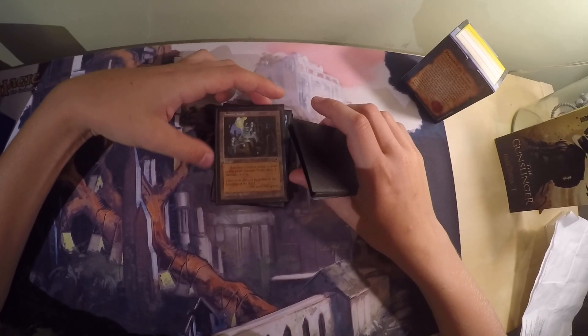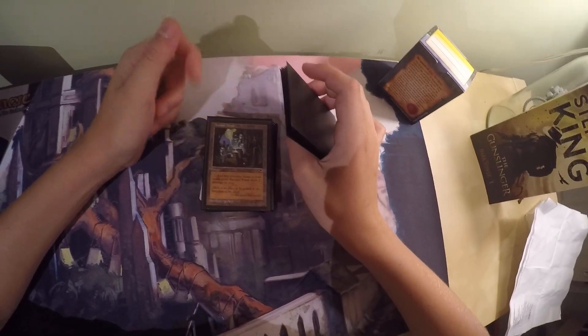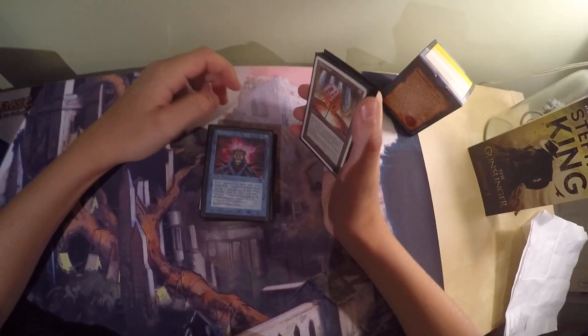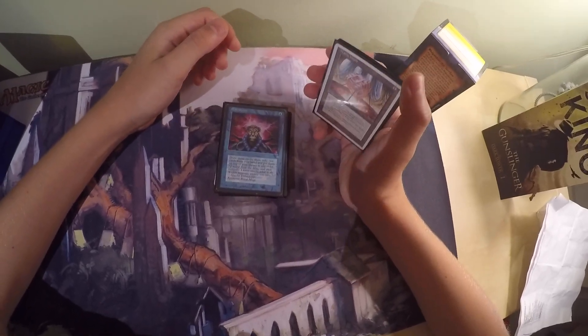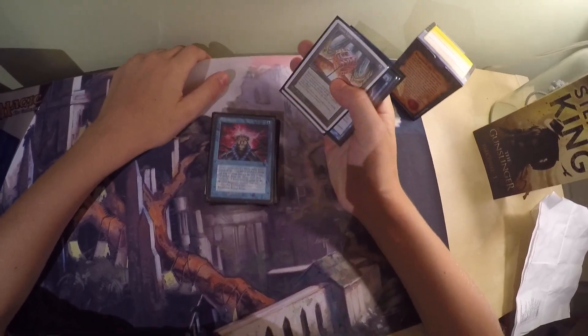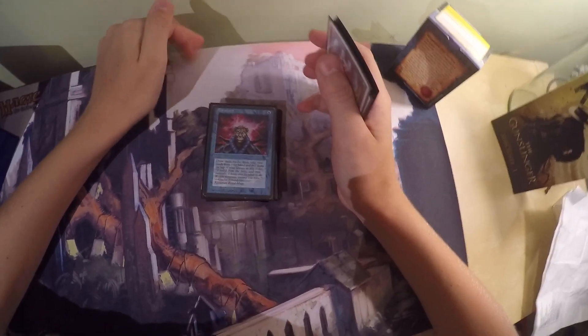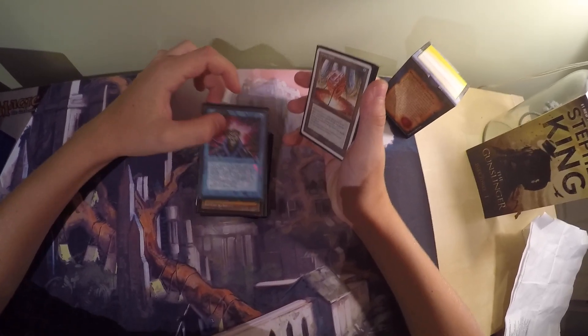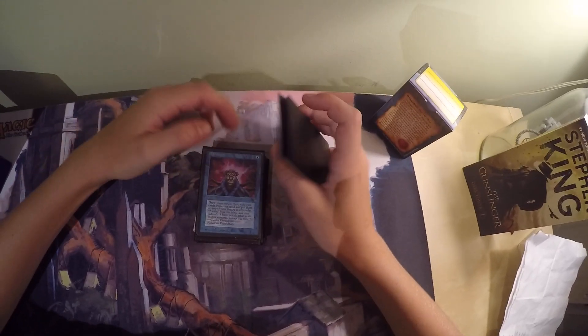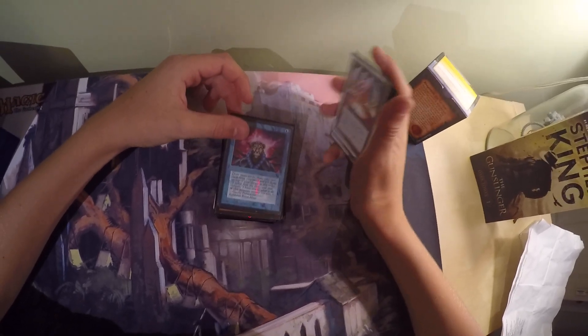Ancient Tomb is a land: tap to add 2 colorless to your mana pool, but Ancient Tomb deals 2 damage to you. It's a ramp land that lets you make extra mana faster than you should be able to. Brainstorm costs 1 blue as an instant: draw 3 cards, then put 2 cards from your hand on top of your library in any order. It's just a nice card draw spell — one of the best in the format. It can also be used in response to hand attack like Mind Twist so you can put back the cards you don't want to discard.